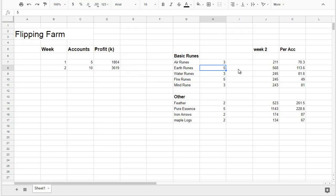On the right of the spreadsheet is the number of offer slots designated to each item — so air runes are on three offer slots across three accounts, earth runes on five. Week two totals show 1.1 million pure essence, over double any other item. Next highest was earth runes, then feathers surprisingly, then basic runes. Mind runes did surprisingly well, and iron and maple logs did reasonably well too.